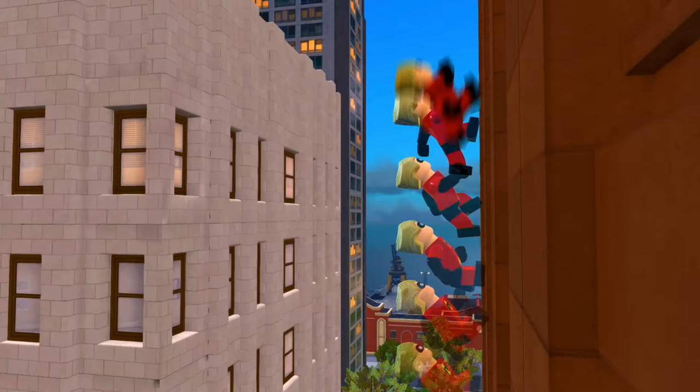As for running up the sides of buildings, I'm not 100% certain, but for those worried that Dash can only run up specific walls, I have a theory. My guess is that the player will probably be able to manually control Dash as he runs up walls, but I'm also thinking that these boost pads are just there to allow speedsters like Dash to reach the top of tall buildings much faster. Either that or they are puzzle-related, like the ones Quicksilver had to deal with in LEGO Marvel's Avengers.